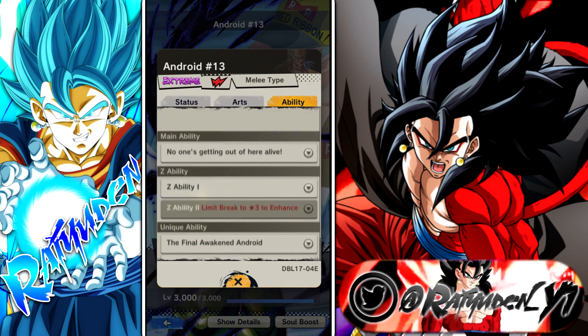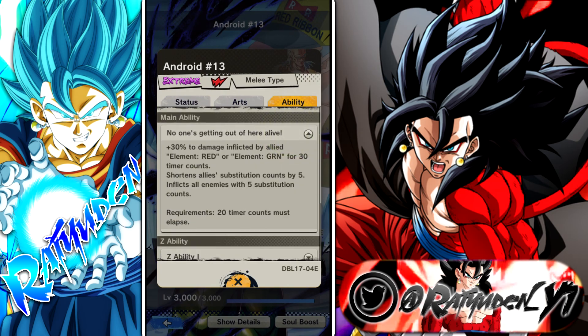Now it's his abilities that are pretty crazy in my opinion. Main ability: allies that are red or green will do 30% more damage, which is good because he's red. And the whole premise is to get red, green units going — because blue is going to counter your reds, so you have a strong green unit.